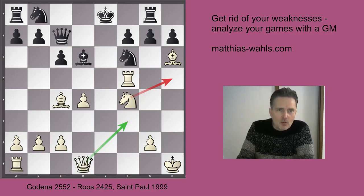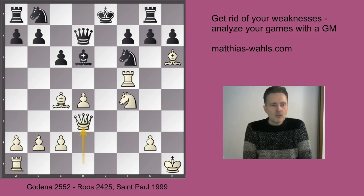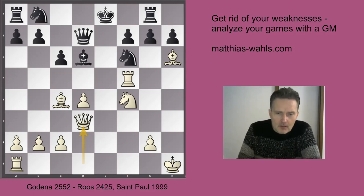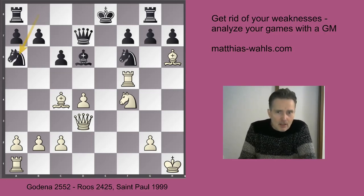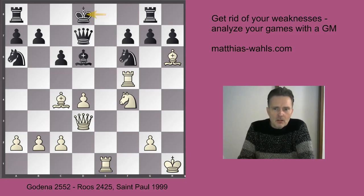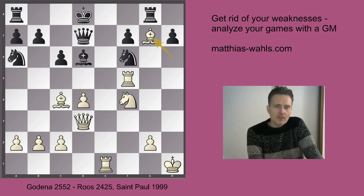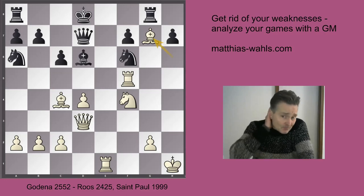And again, Black played Qd7, attacking the rook which is defended by the queen. And now the idle rook a1 is brought into play. This is a good standard strategy: if you are attacking, try to bring all your resources into the attack. Na6 trying to castle away. But this is not happening after Re1 check. Now if the king would go to the right side, there would be a direct win - Rf6 followed by Rxf7. So the king has to go to the left side: Kd8. And now comes finally the underminer: Bxg7.